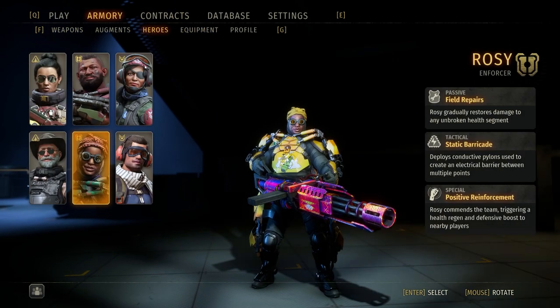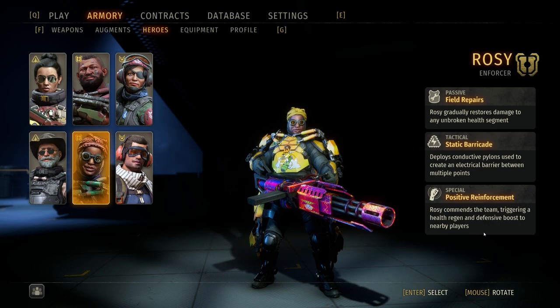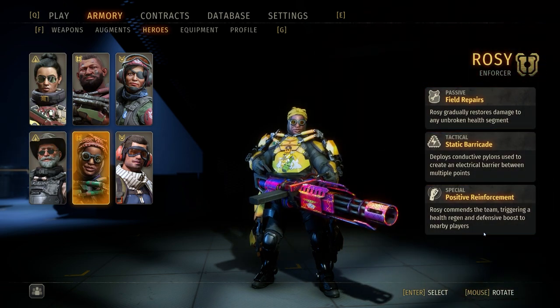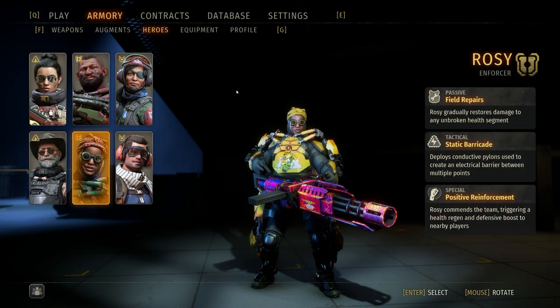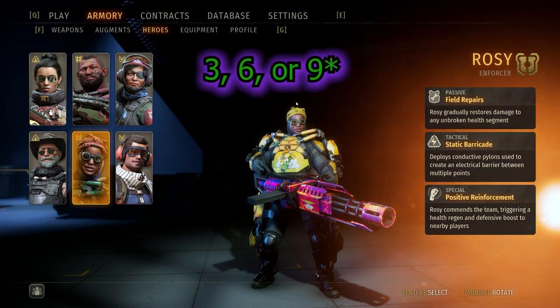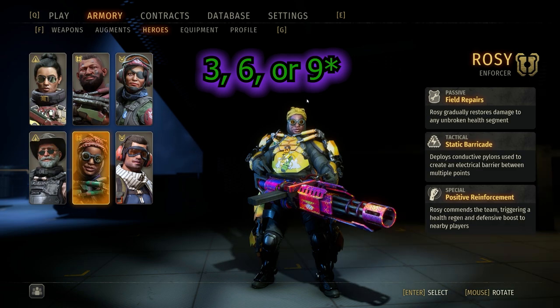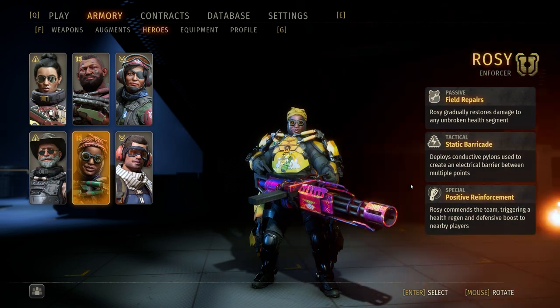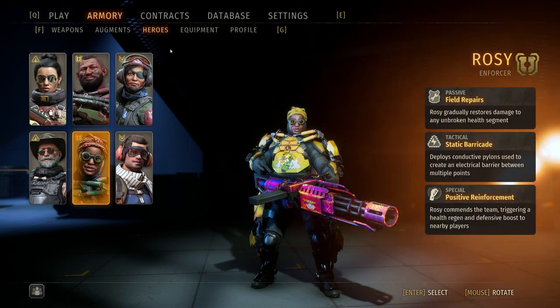The hero you're going to be bringing is Rosie with her ability positive reinforcement. It's a health regen that fills her all the way to full and gives you a defensive boost, making it the absolute save-me button. It brings consistency to the build — you don't have to buy health stims because you have this. In horde mode you don't have a cooldown on it; you buy a set amount of uses per purchase. If you're buying ten uses on average and somehow using more than ten, then you're meant to die.